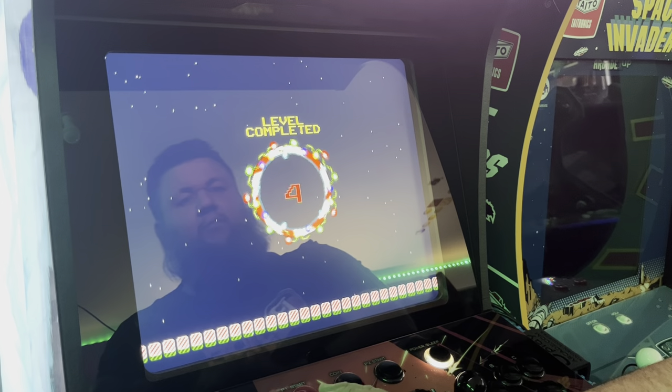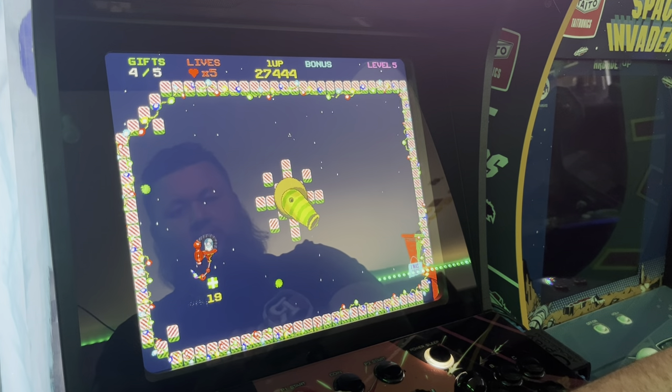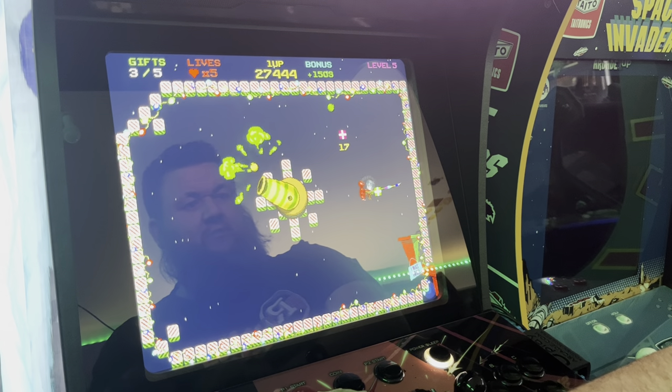All right, this is where the level starts to get a little bit more challenging. There'll be a cannon. They move the placement of the gift catcher to the opposite side.